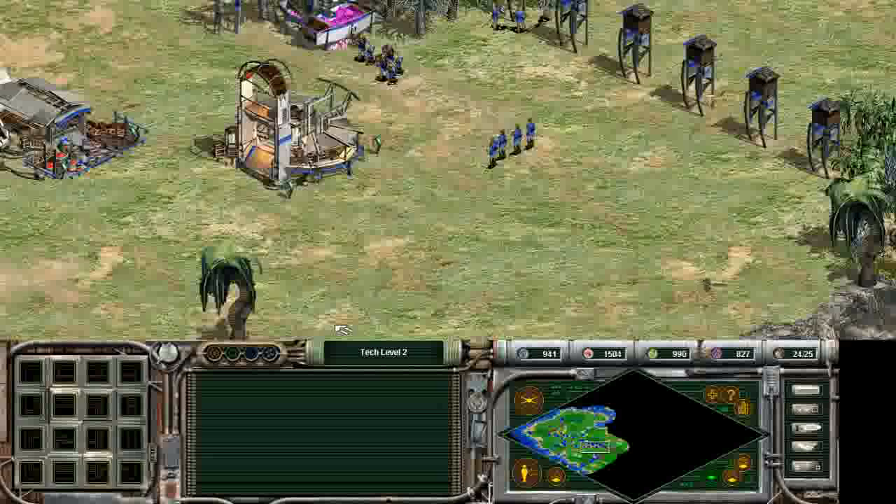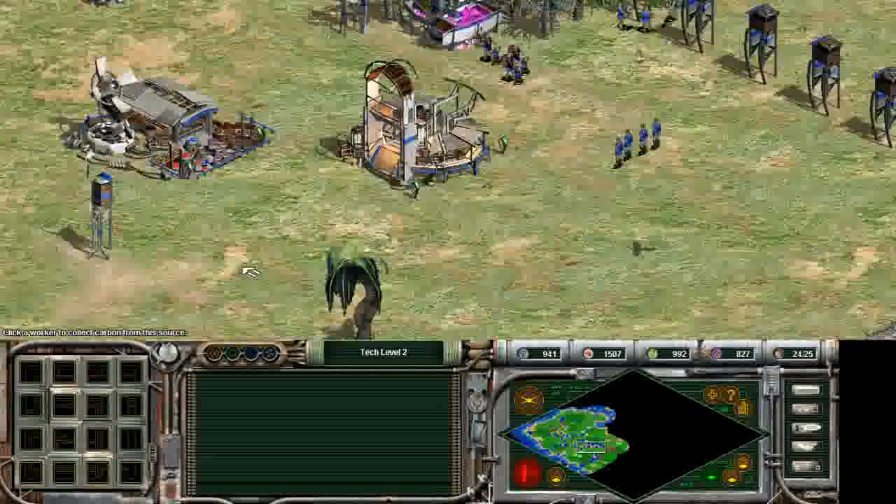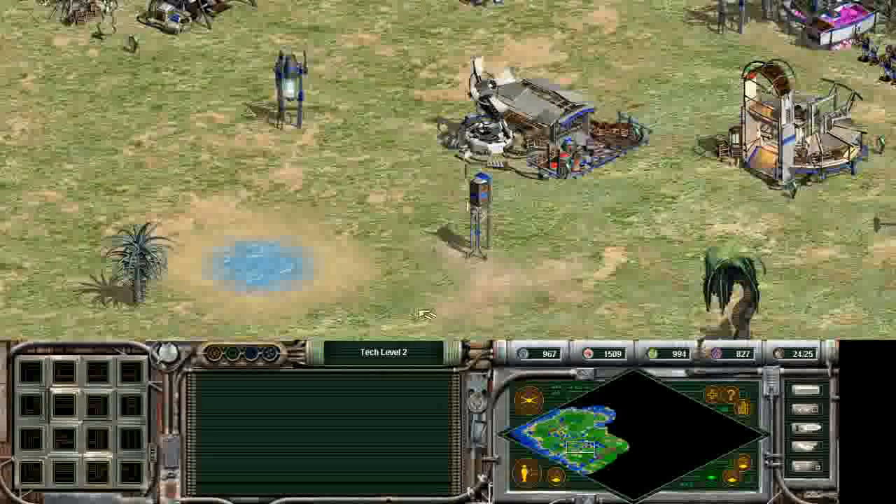As I was saying before, I've just upgraded to tech level 2. And before I said that the increased speed buttons were 1, 2, 3, 4 — I do apologize, they are not. In fact, it's the plus and minus on the right-hand side of the keyboard, those numbers on the very far right, the smaller set of keys.